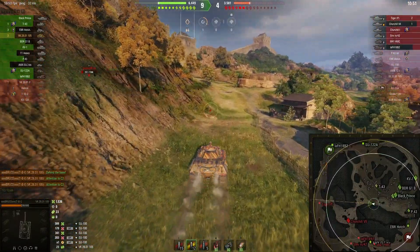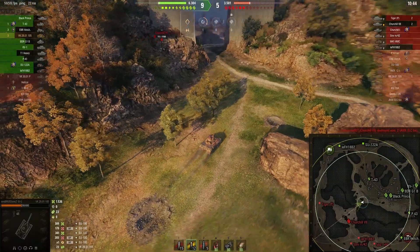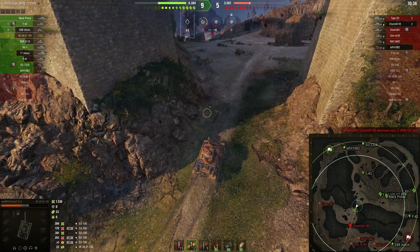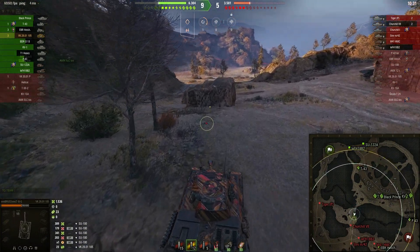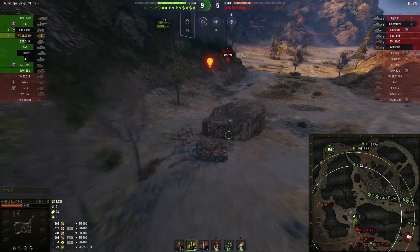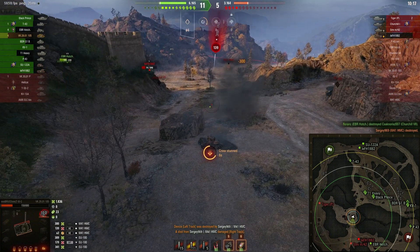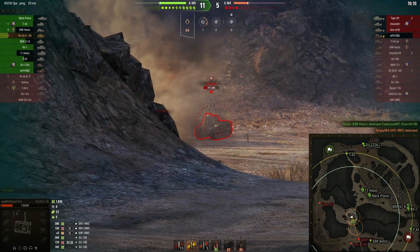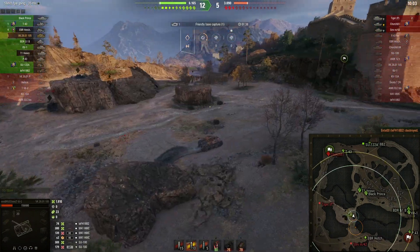You should try to increase the probability of hitting your gun. Keep in mind the gun stats are lackluster — your gun is not made for long-range shots or moving targets. You have to fully aim in your shots, which takes longer, and maintain stationary for a longer time to increase the probability of a hit. I thought I could catch the Churchill 7, but I was spotted. Then I find a good target — and bam, another excellent hit.